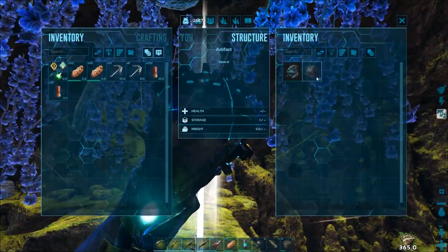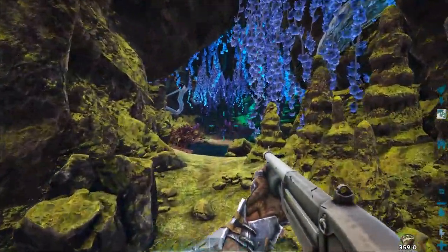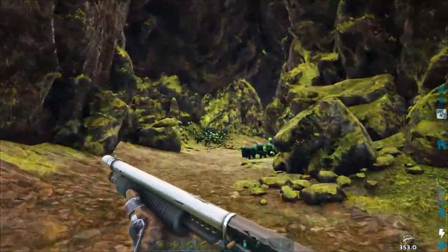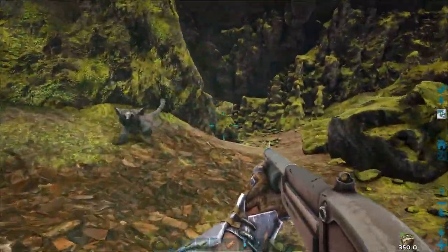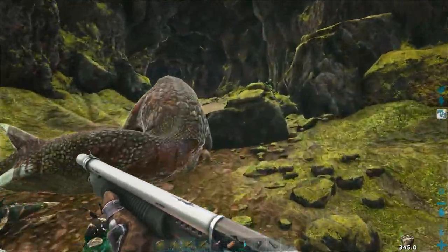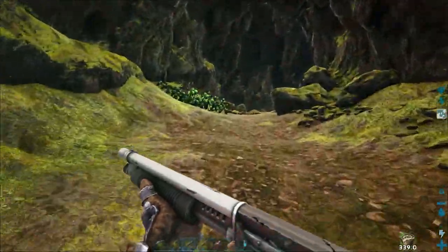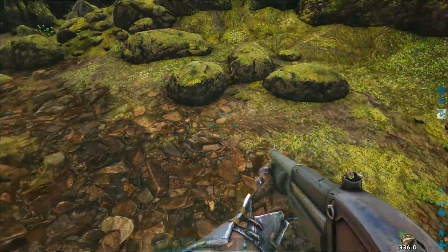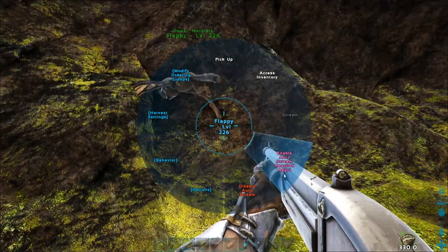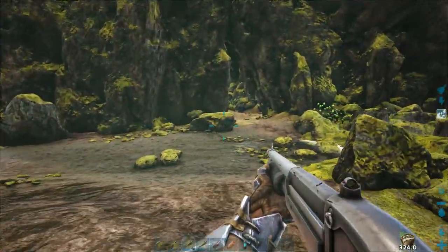There's the Artifact of the Strong — collect it. Jump back up on the platform, or fly using your sinomacrops. Now take the first left — there's the little fluffy Ferrox — and then right. The sinomacrops will eat anything with its bite. Let's throw it down and turn on its scream to scare any creatures coming after me. Then left and you come to the bottom of a waterfall.